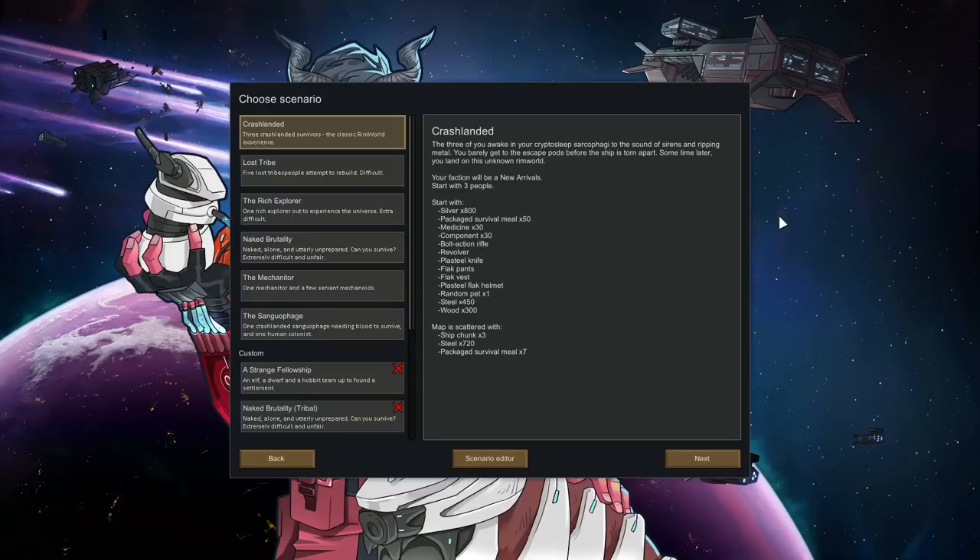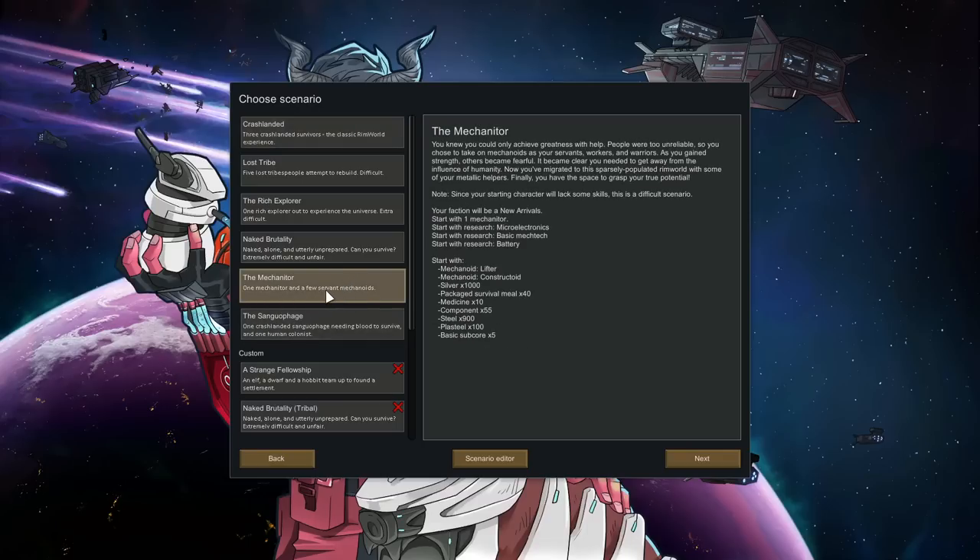So let's jump into a new colony. As you might have guessed I'm going to go with the Mechanator scenario. I played around with the idea of doing a Sanguophage but maybe that'll be our next playthrough. For right now we've got to go with the Mechanator. Everything is pretty straightforward — the lifter, the constructoid, the two little mechanoids that we come with. We'll get into those once we get on the map. We get five basic subcores that basically allow us to construct a few more mechanoids, and we do start with a few researches.